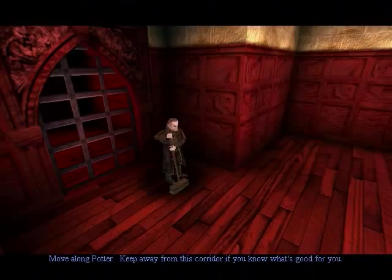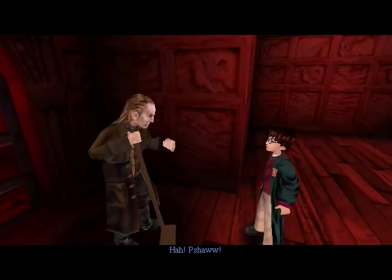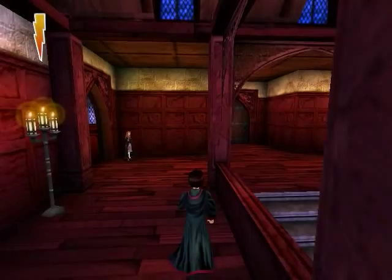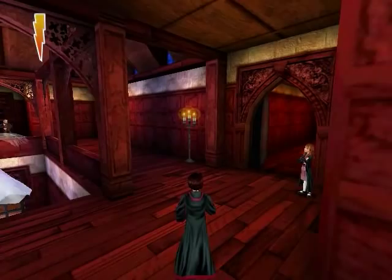What a brat. If you go this way, you see the third floor corridor where Fluffy is. And you see Argus Filch. 'Keep away from this corridor if you know what's good for you.' I love him in this game — he is so funny. I can't go through that door; just nothing I can do.